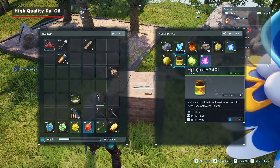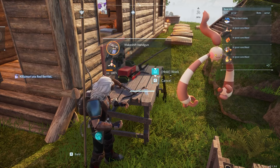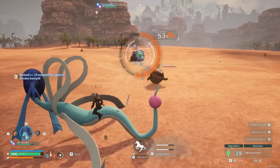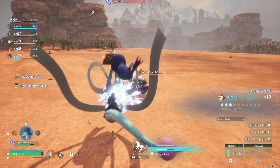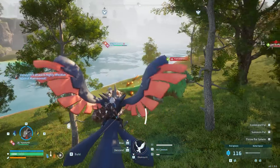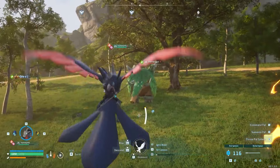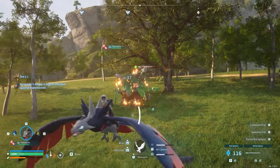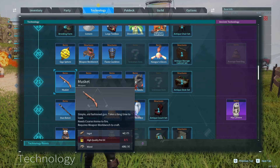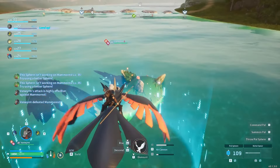High quality Pal oil is essential for the creation of firearms and it's a bit tricky to get. We would recommend catching or defeating Digtoys or Dumud out in the small desert biome in the center of the map while you're still below level 30. Just be sure to bring cold and/or warm weather gear depending on the time of day. If you want a boatload of oil at once, you can receive a massive bounty by capturing or defeating Mamarests — the big green elephant pals — but you'll unlock weapon blueprints well in advance of being at a level to take them on, so continue tackling the smaller creatures first.